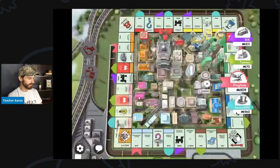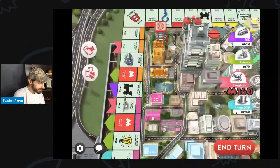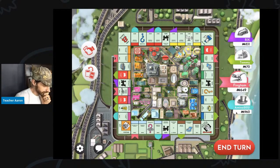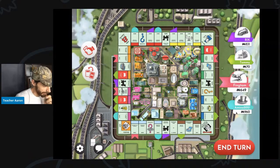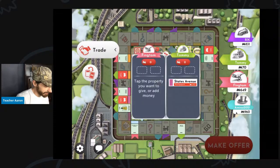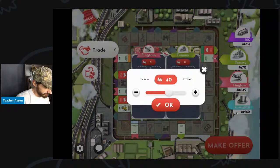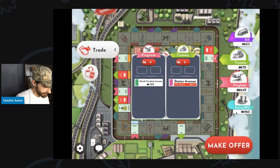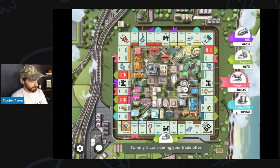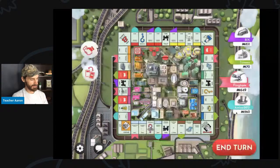I roll a five — now I have another property. I will buy that property. Let's see if I can make a trade deal with Tommy. I want Tommy to give me $70 and Baltic Avenue. That seems like a bad deal for me, but okay. Tommy does not want to make any trades.